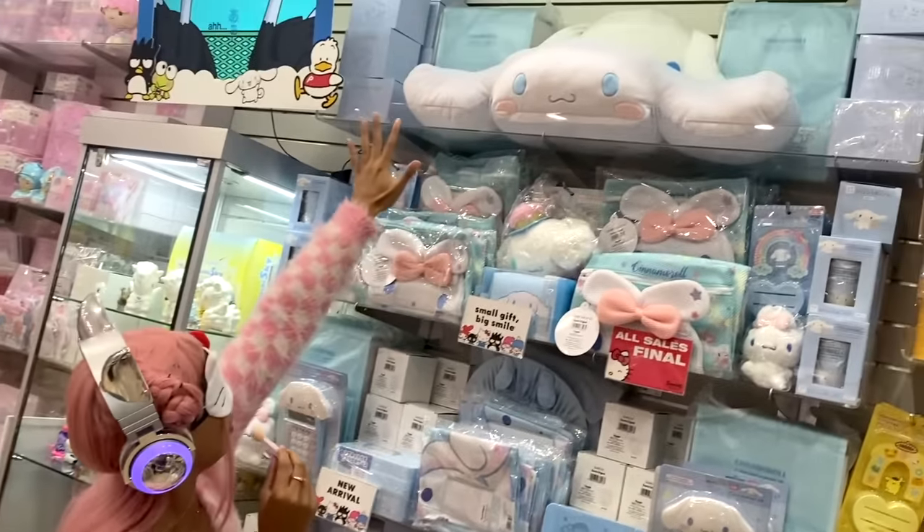Before I go, I have one more surprise for you guys — it is now time for Sugar Star's birthday card. This is the part of the video where I show you a random birthday card from my collection, and this one is Sanrio themed too. It says peace, love, and friends, and there's Hello Kitty, Cinnamoroll, and My Melody. The inside says: Friend times are the best times. This is such a cute card. These don't have to be given as birthday cards — maybe as a friend card to give when someone's having a bad day or to celebrate them.